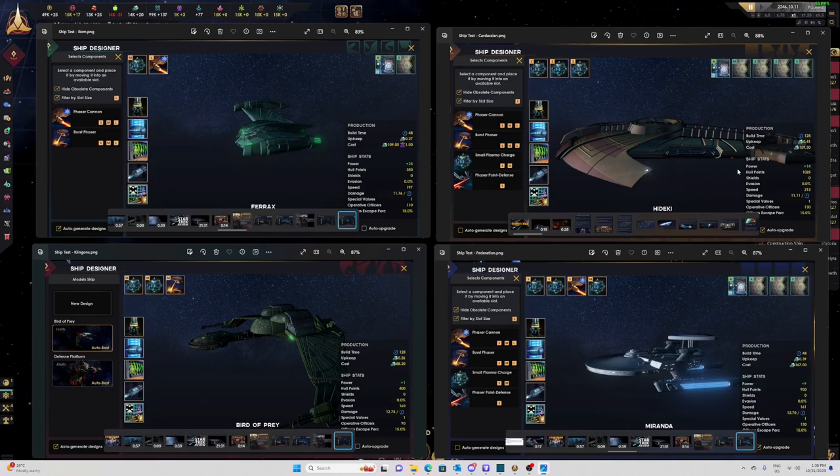Let's have a look at the Cardassians. The Cardassians have 159 alloy costs — nearly the same as the Federation. But significantly longer build time at 128 days, so that's nearly three times longer. But they have more hull points: 1250 hull points. That's typical Cardassian designs — they normally had stronger hulled ships.